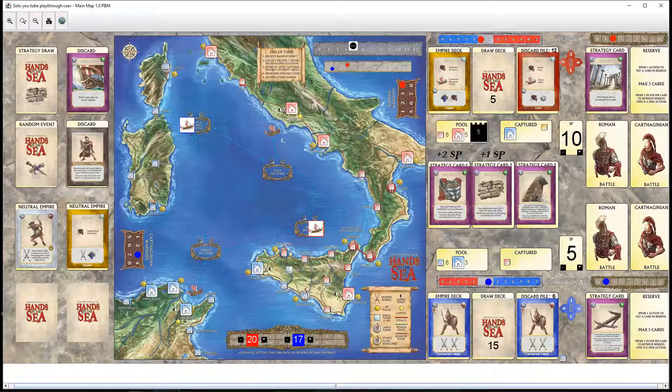Second action. We've got plenty of money and a citizen, so let's up the ante ship-wise. That costs three silver. Let's go ahead with that — we've now got five ships.